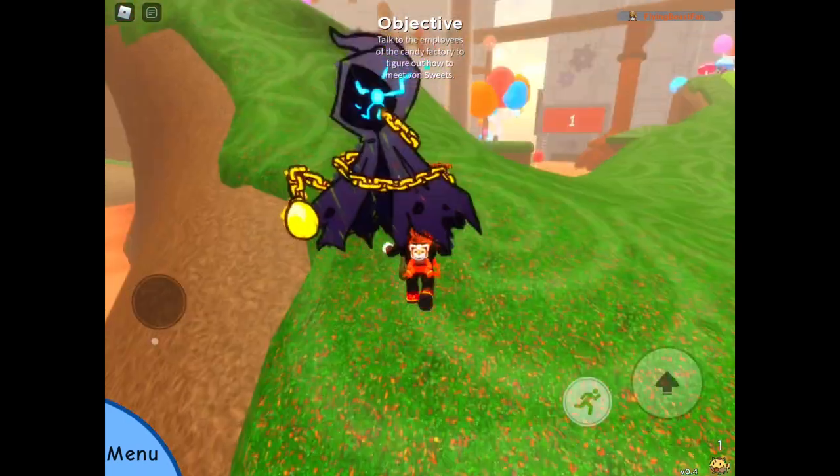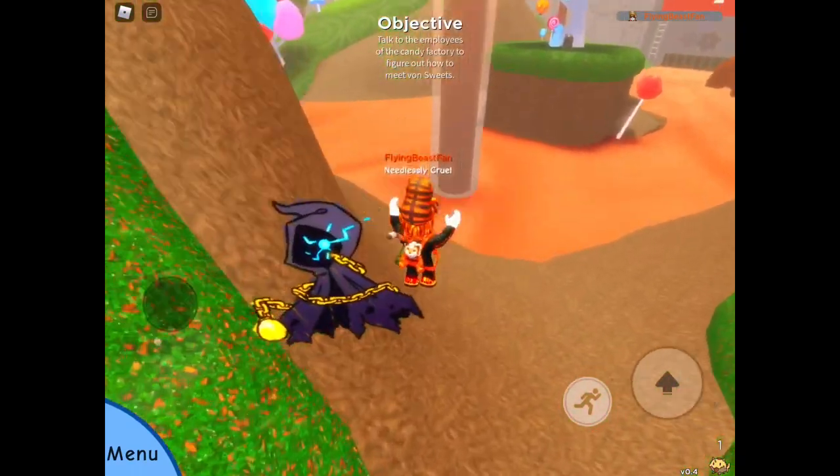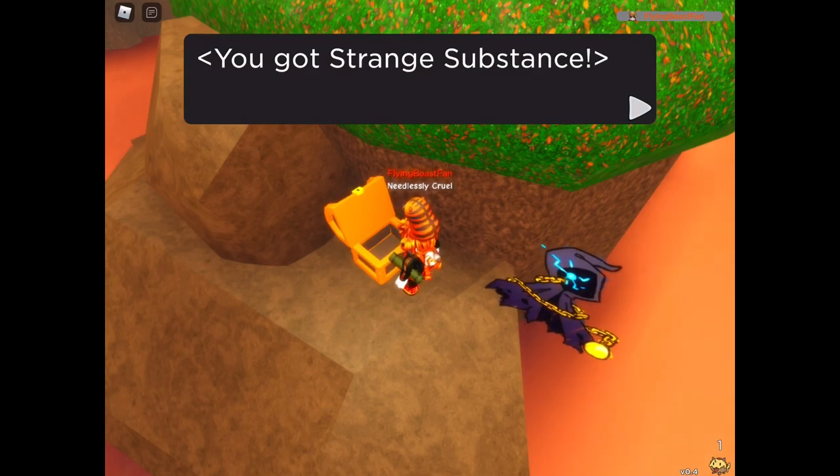The first obvious one is behind this massive hill — you literally cannot miss it. It's in front of this door over here on this middle island in the middle of the Chocolate River. On this side of the island you'll find the first chest, and you get a strange substance.